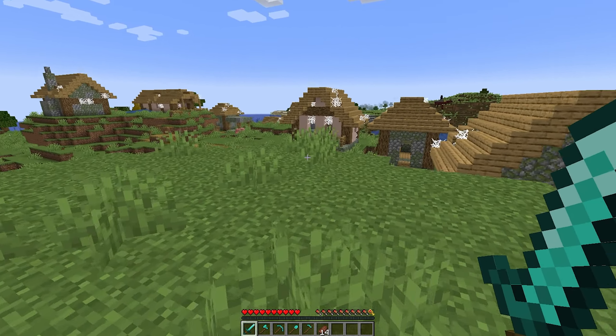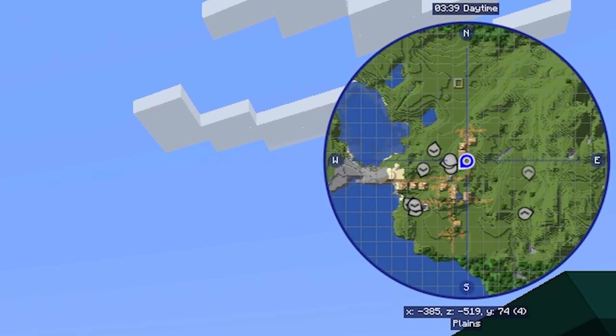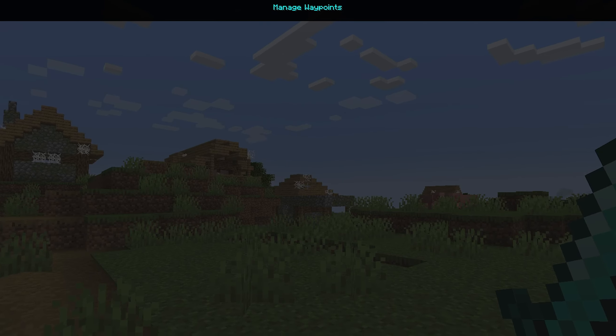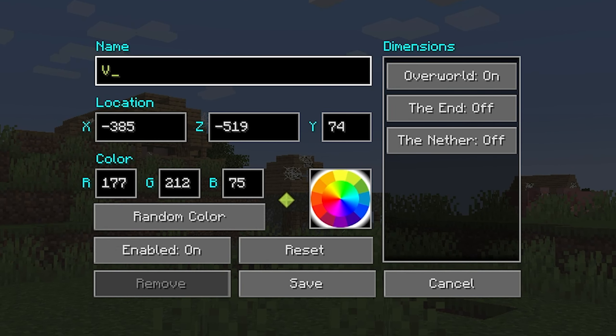Did you ever go adventuring and find something really cool? With Journey Map, you can simply make a waypoint or find a structure later on. It's also a very cool way to see what you have built from above, especially if you hate Minecraft maps. This mod is client-side only, meaning you can also use it on vanilla Minecraft servers.